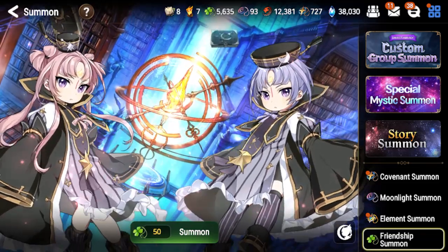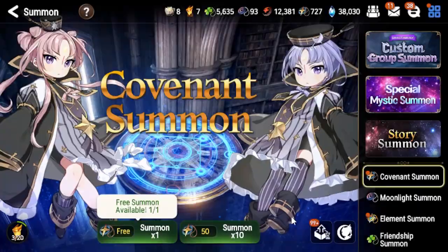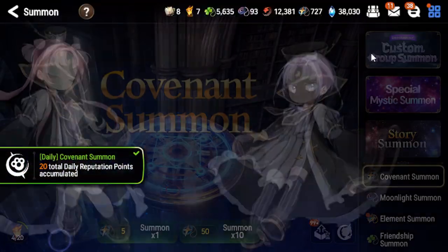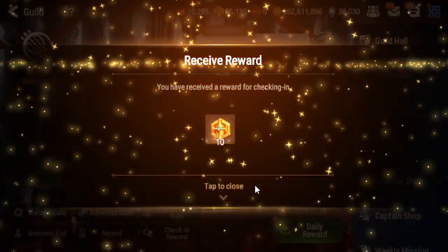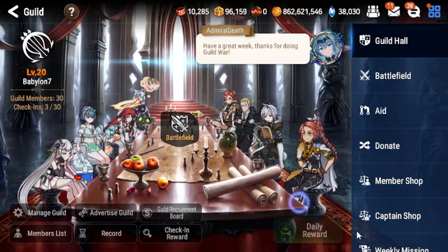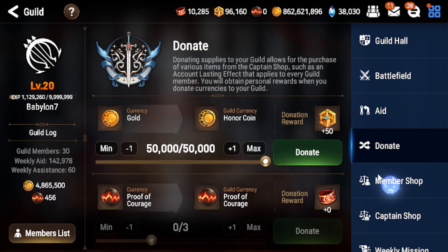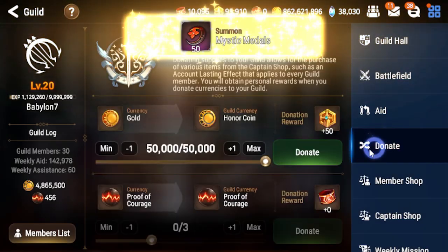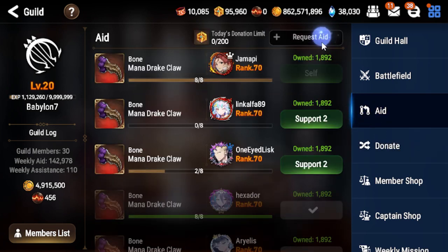Hello everyone, this is JammerP and today we are matched against someone, but first you are going to see my free summon - and it is of course not proof. Let's jump into the guild, getting the daily reward, checking up on that, checking up on guild buffs, and I nearly forgot to buy those. Let's do some donations.